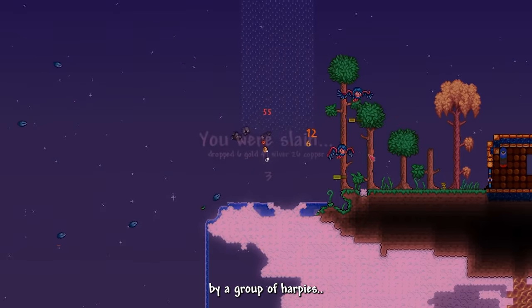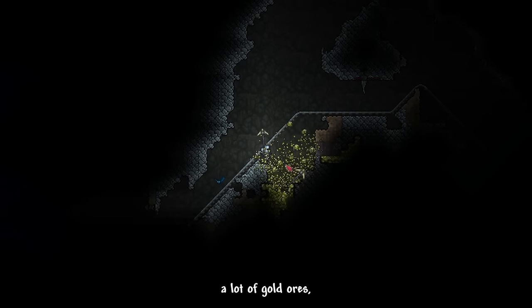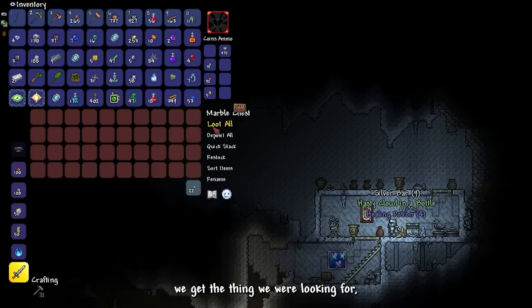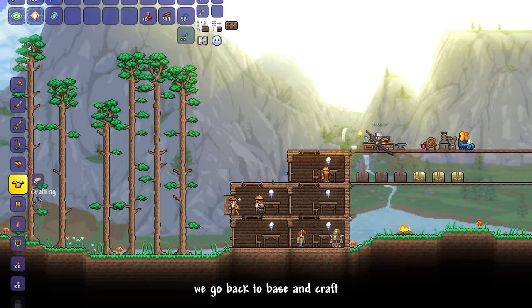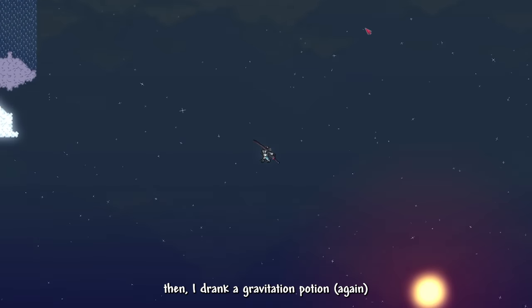Let's explore the underground caves again. We mined down a lot of gold ores, defeated some enemies for materials, and finally got a cloud in a bottle. We go back to base and craft a full set of gold armor for some protection.